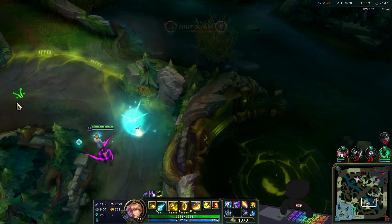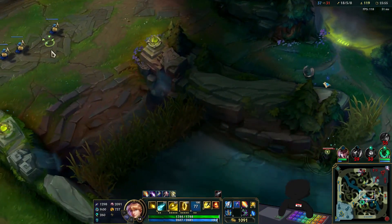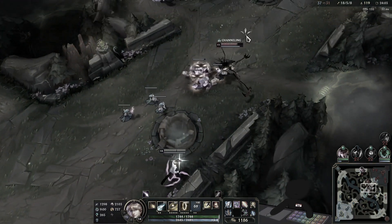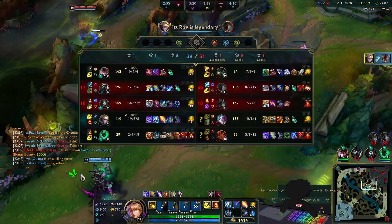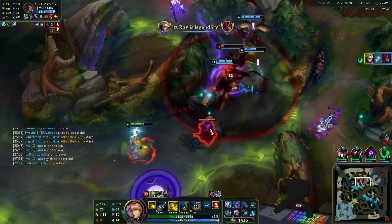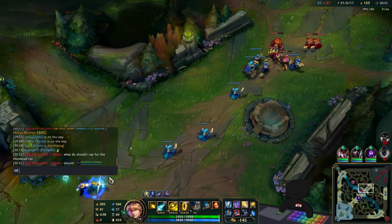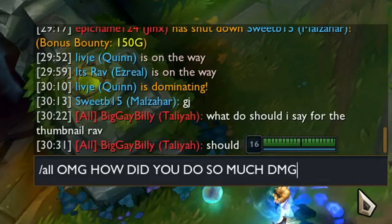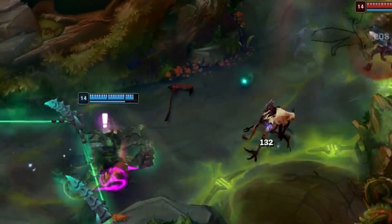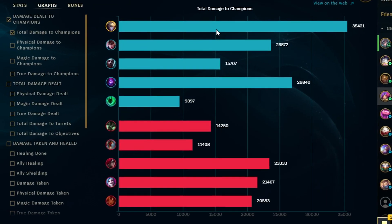I had four items in my build - when I see a full health enemy basing, you know what I do? I later discovered why there were four people in my lane the entire first 15 minutes of the game, but hey, they totally helped me out for a bait thumbnail. And voilà - the power of Klepto 2.0 plus a weird build had my damage on the charts making everyone else look tiny.